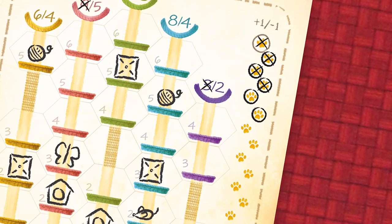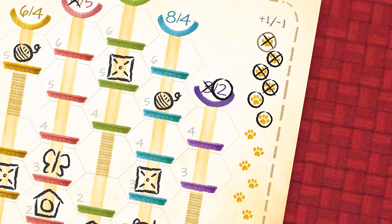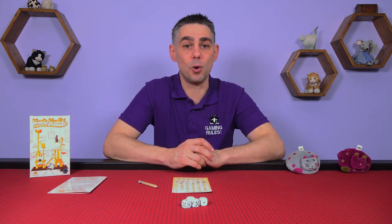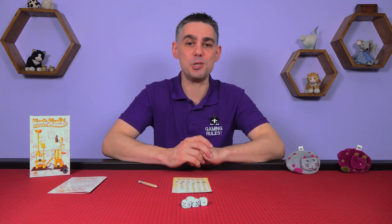If those players complete this tower in a later round, they circle the lower value, even if they have a cat house in that tower. If at this point any player has completed 3 towers, the game ends and you proceed to final scoring. Otherwise, the player to the left of the current first player becomes the new first player and a new round begins.